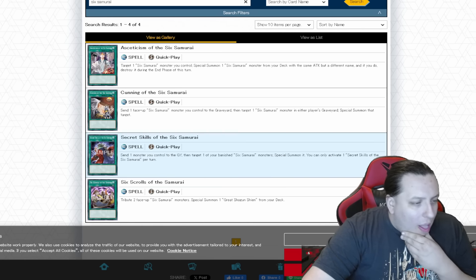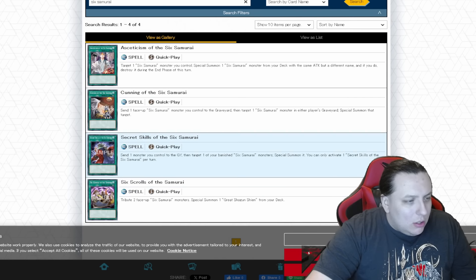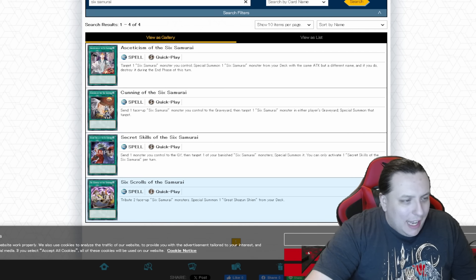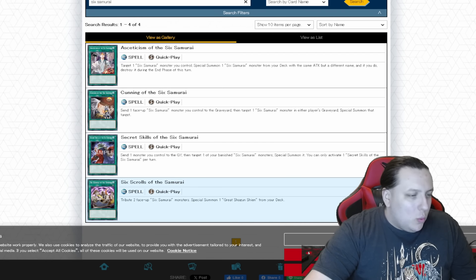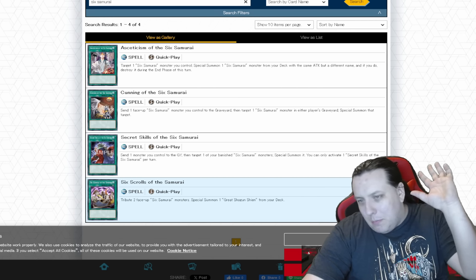The Secret Six Samurai have effects that can banish themselves from the graveyard to protect your Six Samurai. So you use those to keep you safe and then you can trade out a card to get those back, which is pretty nifty and has never been super useful, but if you can search it out. And lastly there is Six Scrolls of the Samurai — wait, this isn't a Six Samurai card at all, it just says 'six' and 'samurai.' Nevermind, this one doesn't work here. Tribute two face-up Six Samurai monsters, special summon a Great Shogun Shien from your deck — that's bubkis, no one cares about that.